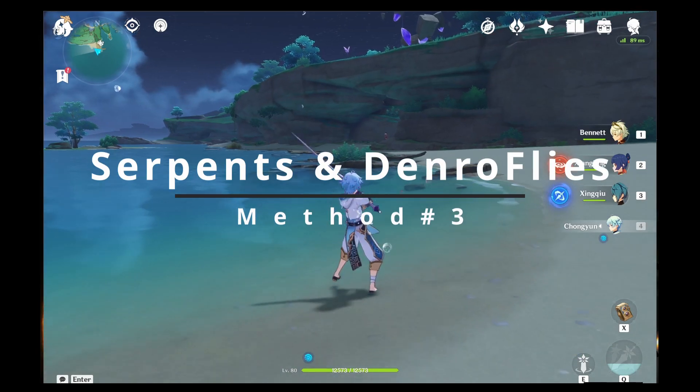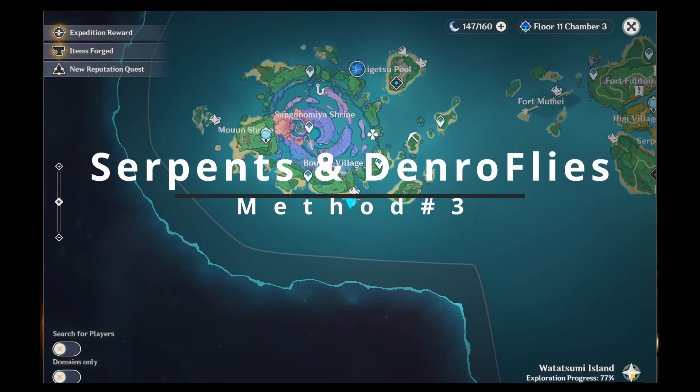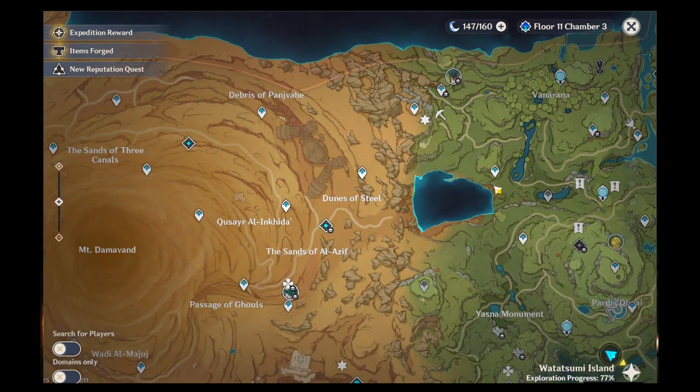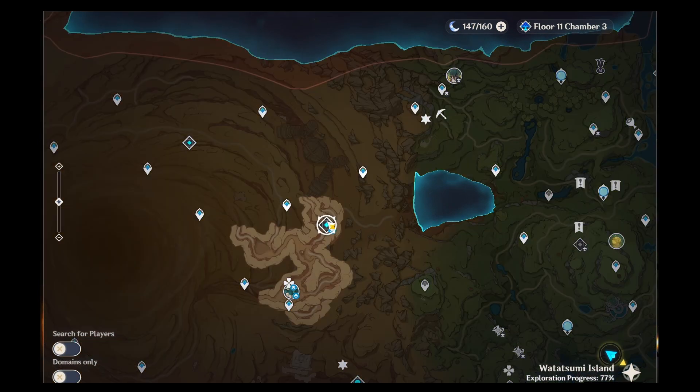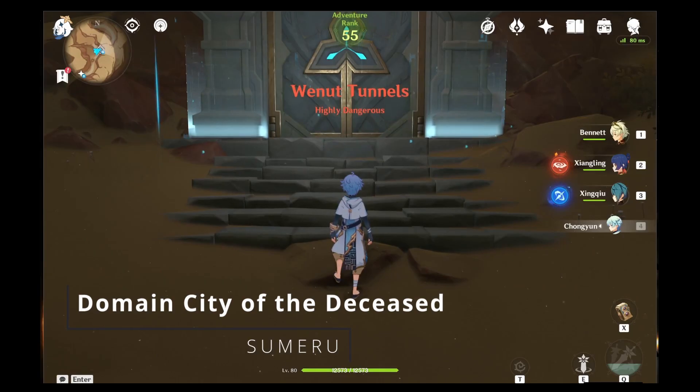The last method can turn into a bit of a mess if we're not careful, but I'm going to show you the best and easiest way to do it. We want to head over to Sumeru into the desert. If you have the fast travel point for the domain City of the Deceased, use that. You can use another fast travel point, but it's more of a hassle to get to where we need to go.